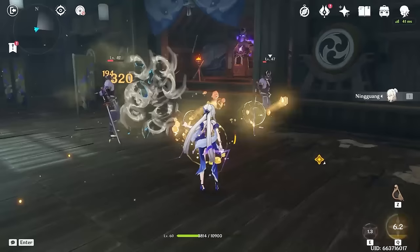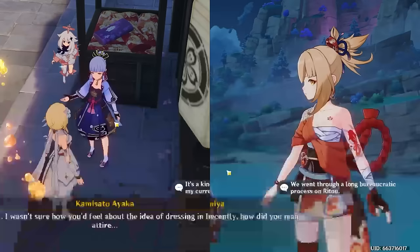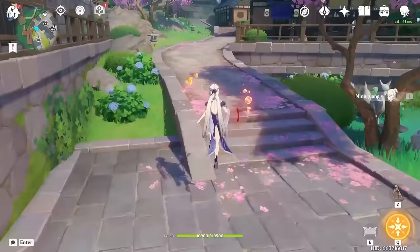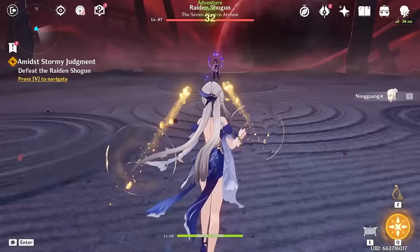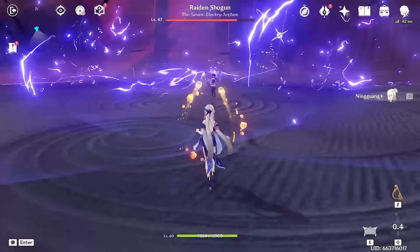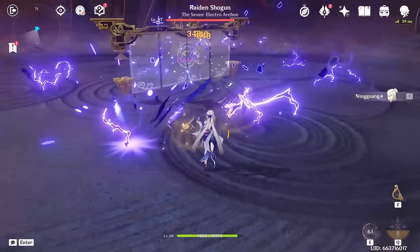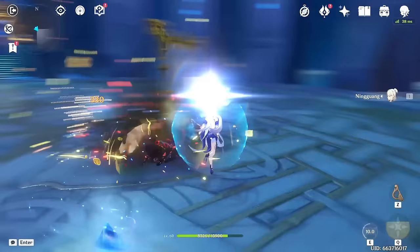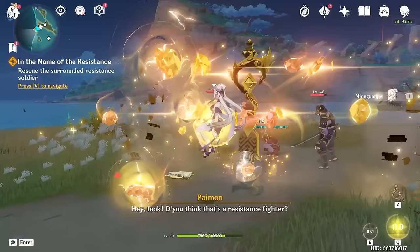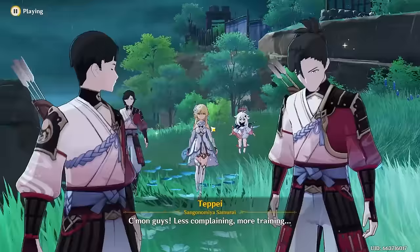Next we have to break somebody out of jail and all the Tenryou Commission soldiers were pretty easy to deal with. The only problem was the big guy's dash move, which I've never been good at dodging. That marks the end of Inazuma Act 1, and now we have to clear Ayaka's and Yoimiya's story quests — my least favorite part since I hate Ayaka's quest and Yoimiya's is kind of boring. But with those done, we can start Act 2. The start of Act 2 is fighting the Raiden Shogun. We have one of the most perfect characters to combat her because Raiden mostly relies on close-range attacks, which is the opposite of Ningguang. All of her long-range moves are very easy to telegraph and dodge, and with Ningguang dealing quite a bit of damage, it's really easy to take her down. Before saving the Shogun I got the materials necessary to ascend the Widsith, switching to our strongest weapon.